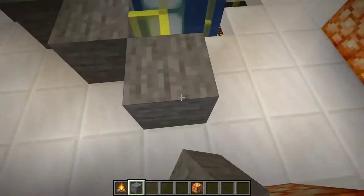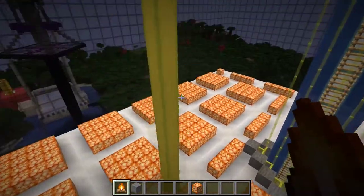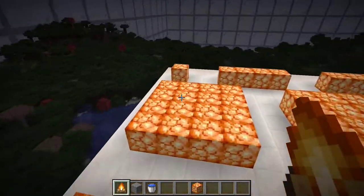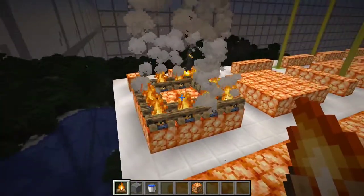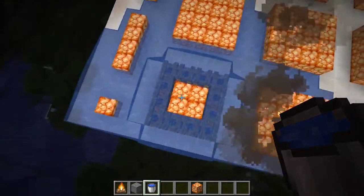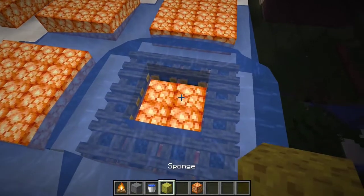Now I'll place a small protective wall around our water source, since we're going to use water to extinguish campfires. Grab a water bucket and a campfire, place the campfires in a corner of your store, then extinguish them all with water. After that, use a sponge to dry it up.